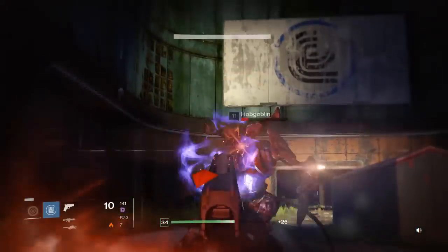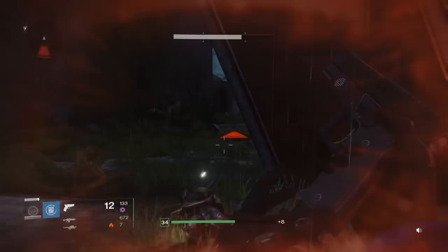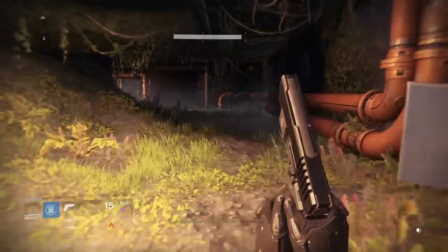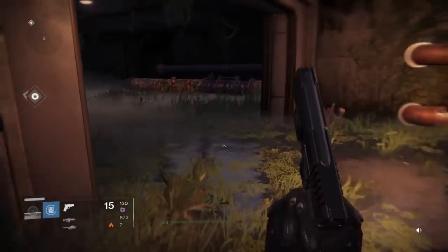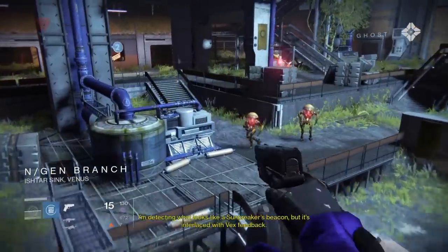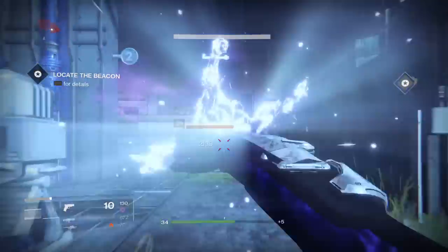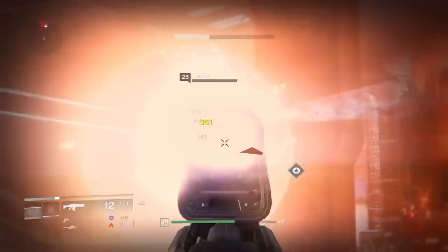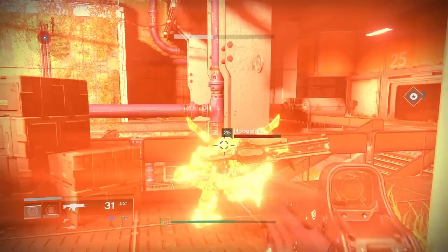Let me test out something nice. You see with these sidearms — those Goblins don't use their shield when you shoot them with a sidearm, which is awesome. So it seems to work for every sidearm — well, I've only used two. 'I'm detecting what looks like a Sunbreaker's beacon, but it's interlaced with Vex feedback.' Okay. Yeah, that's what I mean.